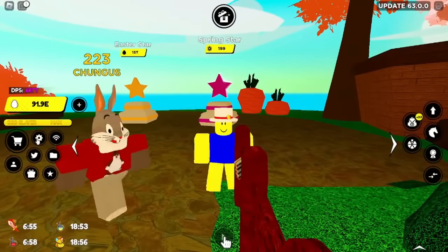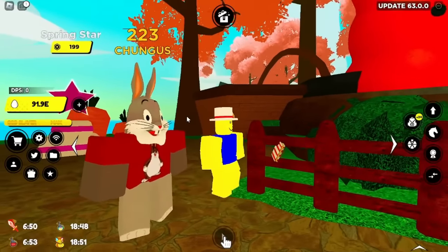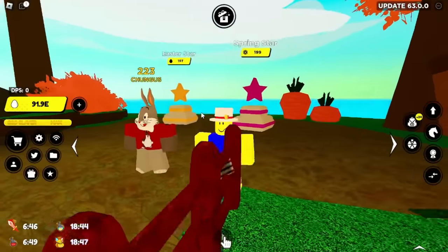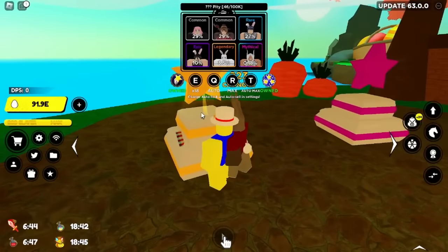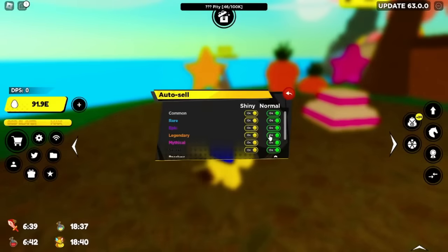You never know — maybe sometime in the future these might be tradable if they ever add unit trading, so they'd be worth a lot. Same thing with the Easter Star over here; you definitely want to pull some mythicals. I'll do one max open for you guys, going up into the mythicals and the secret unit.